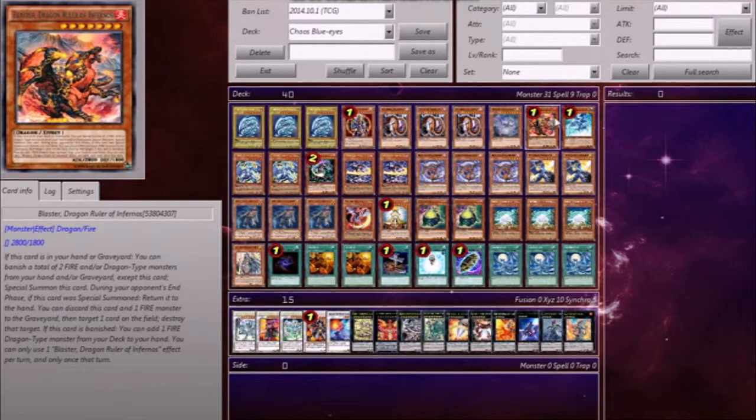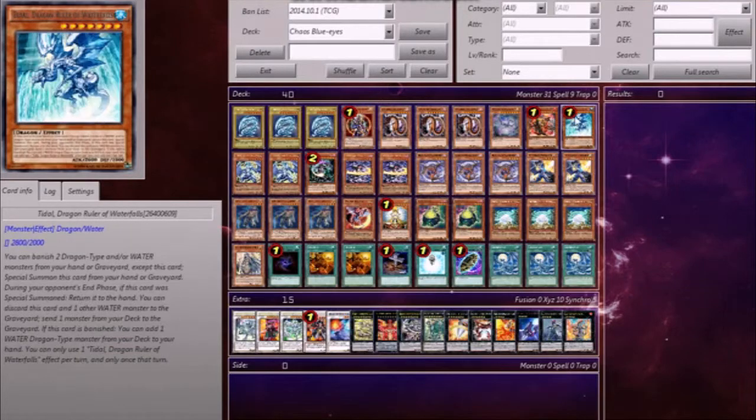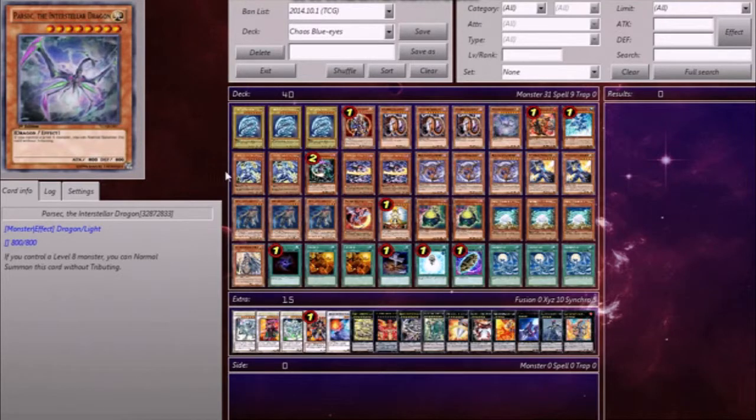Since this is a Dragon deck, I put in Blaster and Tidal, just because banish. That's about it.